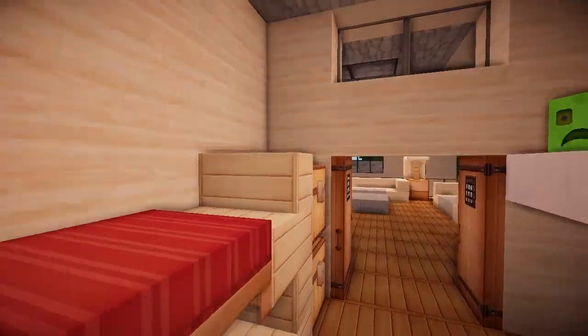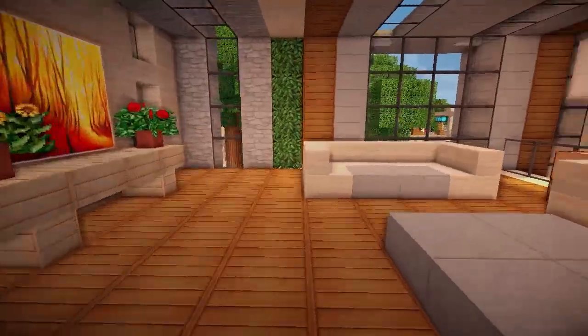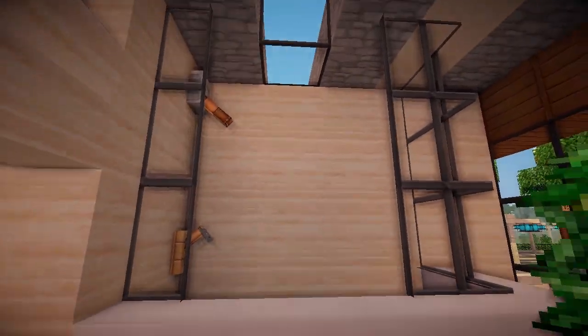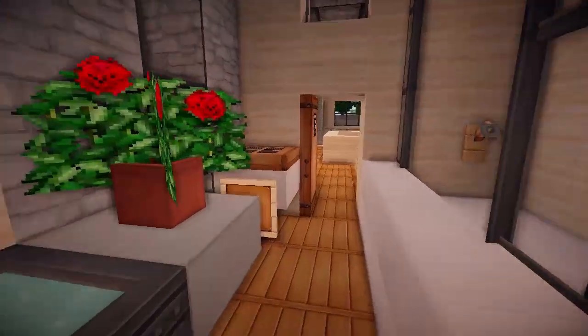There are big loungy chairs here as well where you can chill, plus an office and some bunk beds. This is cool — this is probably for the kids, and this would be the best kids room ever: come out here and you've got your pool table and all this stuff. There's a bathroom up here too — nice bathroom, and there's a good view out to the front.